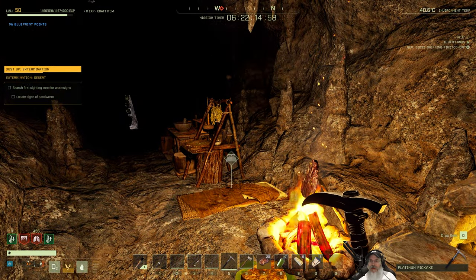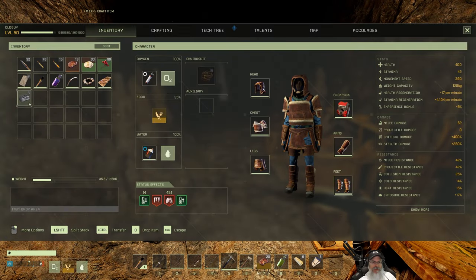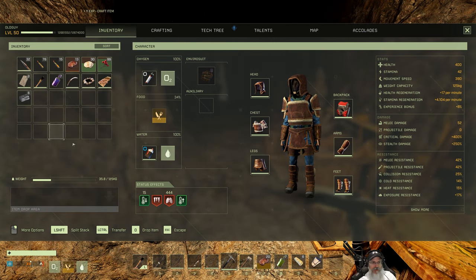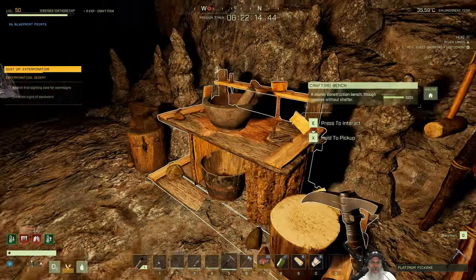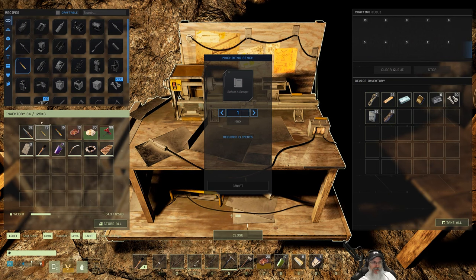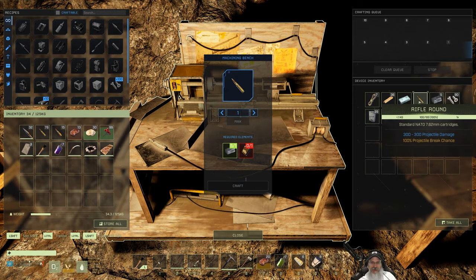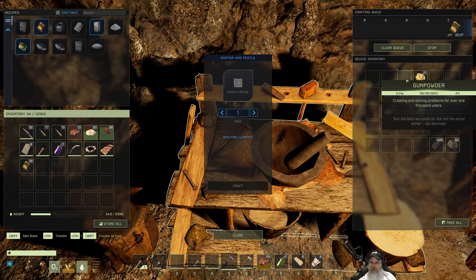All right guys, we are back and ready to take off and see if we can kill this worm. I have made 15 incendiary rifle rounds, I have 76 normal rounds, 32 flint arrows. Let's throw this in here and make a few more rifle rounds. I guess that's all we can make — we should have some more gunpowder cooking up in here.